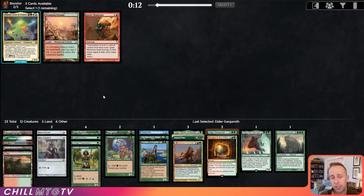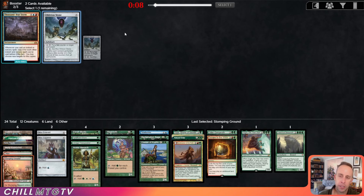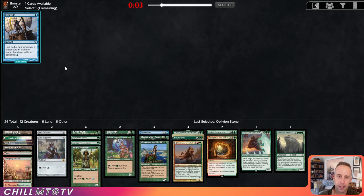Stomping Ground is pretty nice to see here. Consideration for Omnath, but I think the white splash is just a little too much, so we'll just take the redundant fixing. We'll take an Oblivion Stone here to round out pack two. High Tide — alright, pack three, what do you got for us?